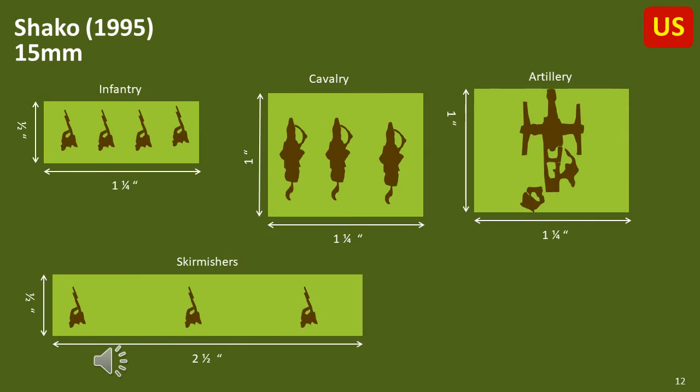Shako allows players to use any number of different basing systems. In this case I'm showing 4 figures for infantry, 3 for cavalry, 2 for artillery, and an optional skirmish base type. I provided the combination which uses a standard base width of 1.25 inches, which is generally used in the examples. Players can also base infantry 3 wide or 2 wide and 2 deep as well. I'm uncertain what the actual recommended basing should be, but I expect the game system is not super focused on specific element widths — nonetheless, the examples probably reflect what the designers prefer.